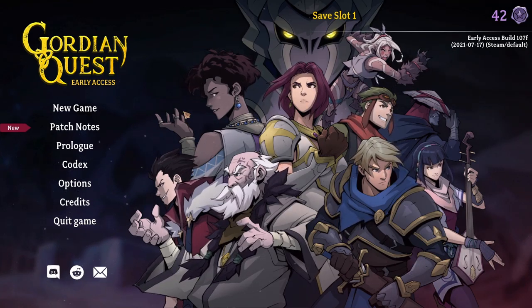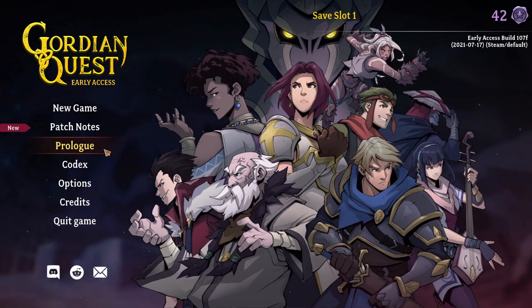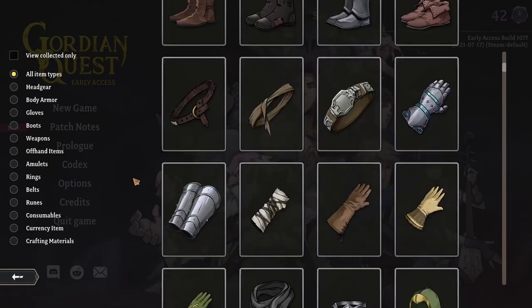Let's start off by taking a look at just some of the options. In the options for display, there's some basic resolution, display mode, and frame rate. There is a colorblind mode — I'm not 100% sure what it changes, but I keep this on because I am colorblind. There is a prologue if you want to watch the introduction video. There is also a codex that lets you go through and look at all the items and skills and things that you've ever found.